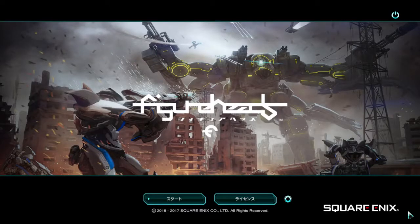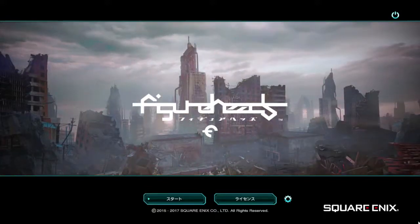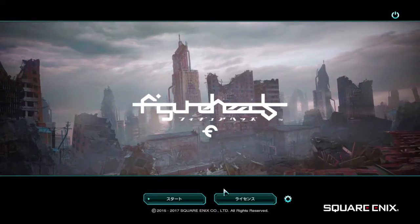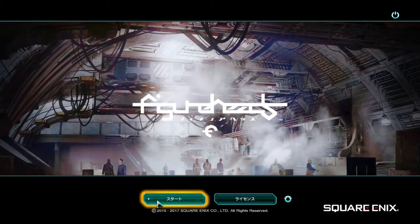Tutorial for Figureheads. When you first start the game after you've logged in on the launcher, you get to this screen. Clicking on the left-hand one will start the game. The other option is credits, and the last cog icon is settings.